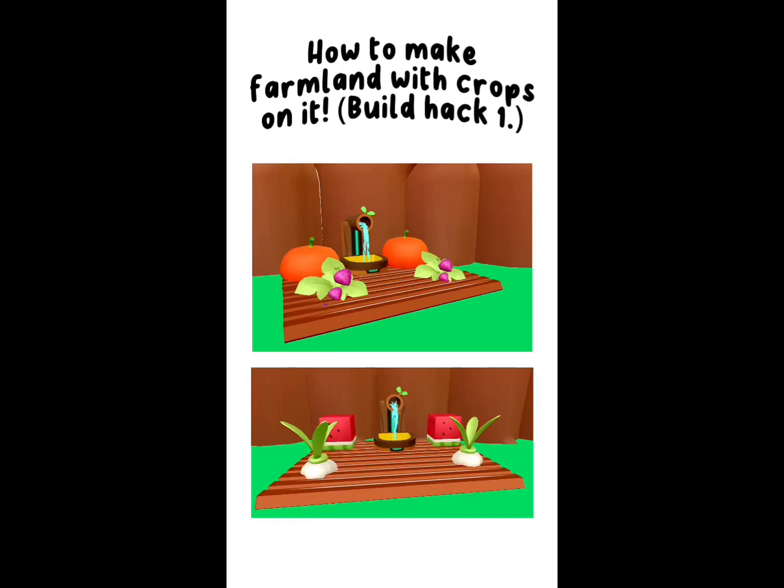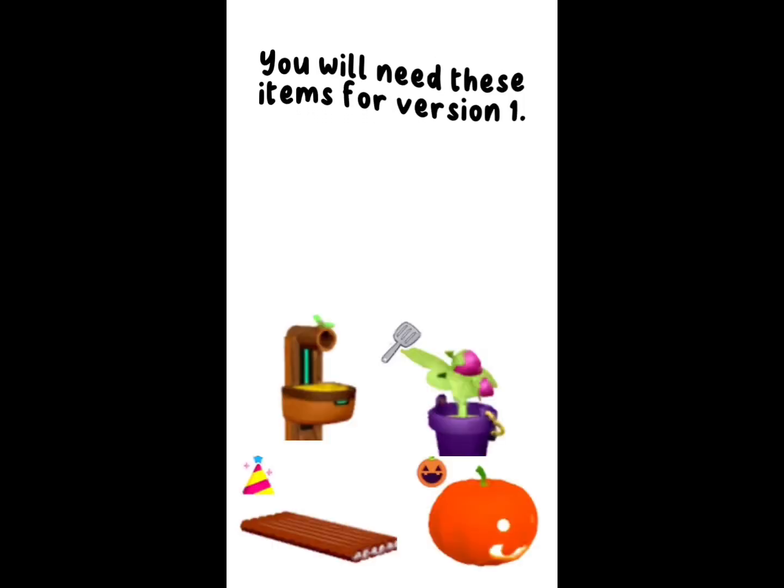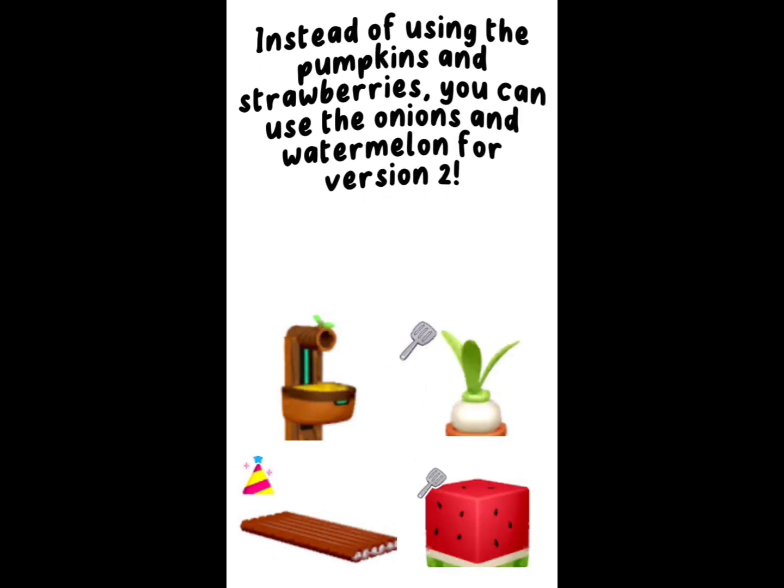How to make farmland with crops on it — build hack 1. Here are the items you will need. For version 1, instead of using the pumpkins and strawberries, you can use the onions and watermelon for version 2.